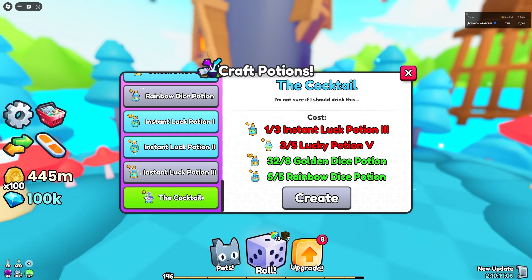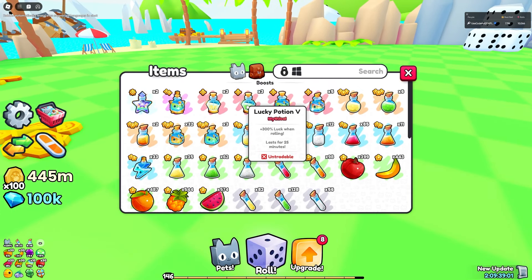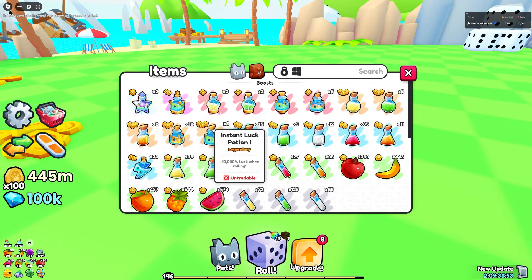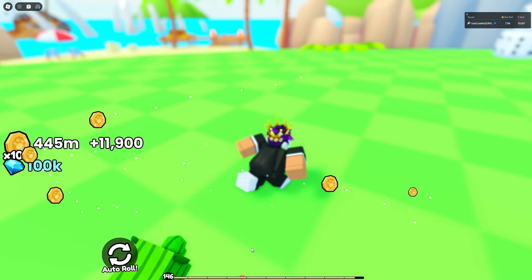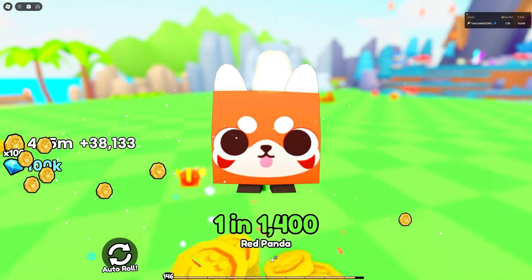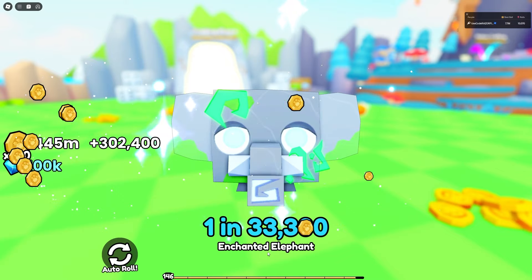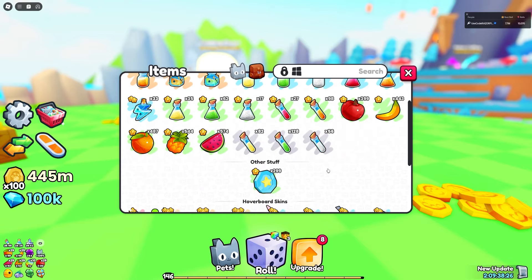The cocktail costs three Instant Luck Potion 3s to craft, plus five Lucky Potion 5s and a lot of other stuff. Lucky Potion 5 is already very good, and the Instant Lucky Potion is a million-percent more luck when rolling, and you need three of those just to make one cocktail. I went AFK for a bit and lost all my luck, but I put my Lucky Potion 5 back on. Let's pop the cocktail!